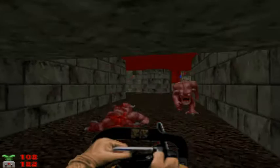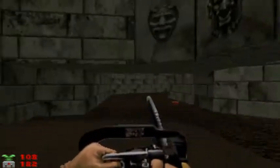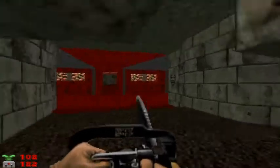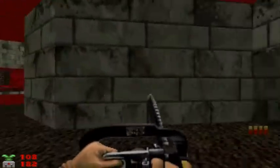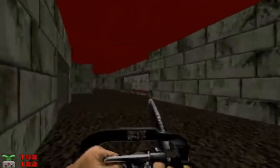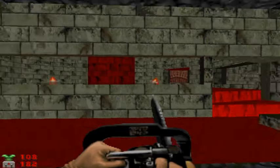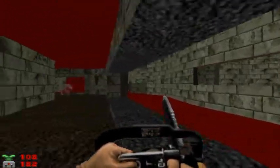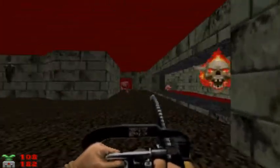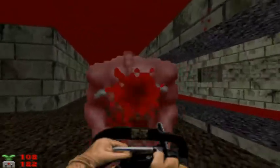We're going to take on like 5 demons right off the bat. We can go one of three ways: straight ahead, to the left, or to the right. I'm going to go to the right. Just be sure to avoid that cacodemon. There are some lost souls over there, and in the process of waking the lost souls up, there are some demons awaiting us too — here they come.